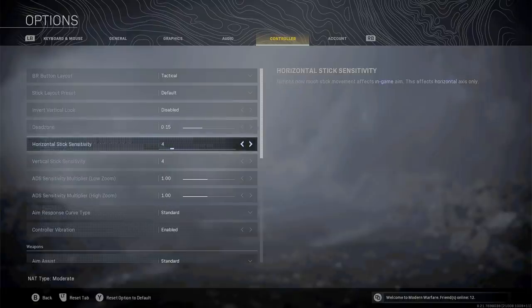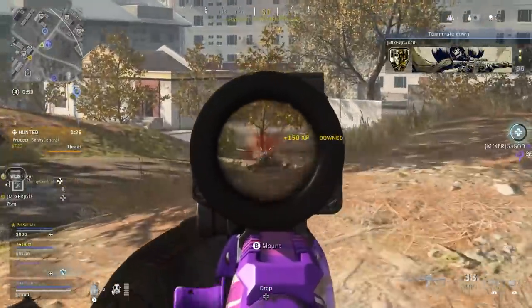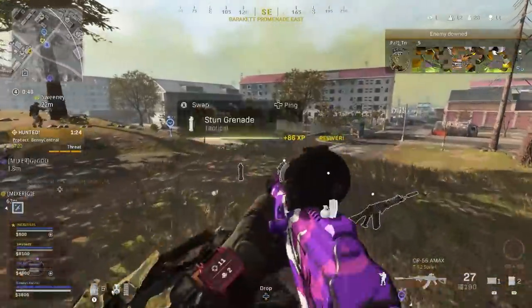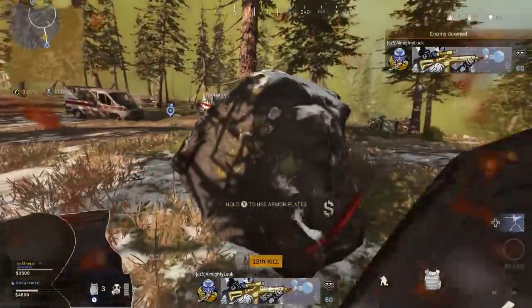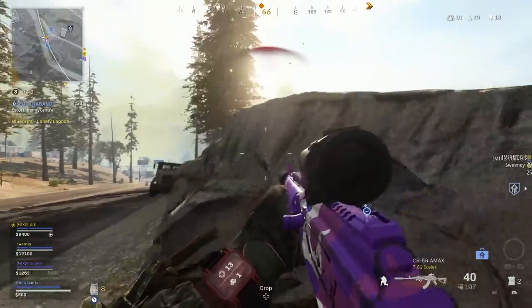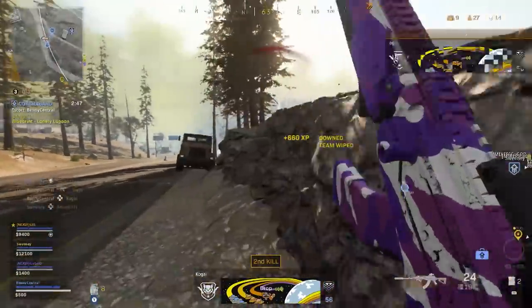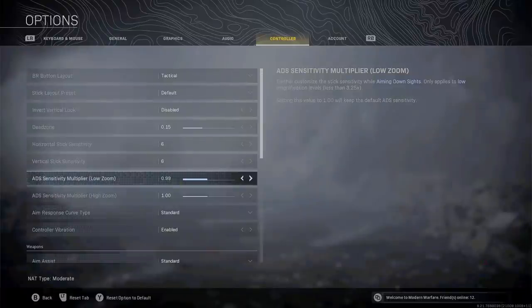A big change I've made for Warzone Season 4 is upping my sensitivity to a 6. Warzone is so fast-paced and you can get pushed from multiple angles at any given time, so you need to be able to react quickly. Low sensitivities allow you to be more accurate but less reactive, so a 6 is a nice medium. With your ADS sensitivity multiplier for low zoom weapons, you can still get nice control at medium to long range — set that to around 0.88 for extra accuracy when aiming down sights.